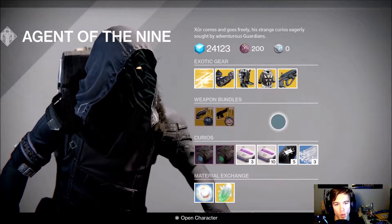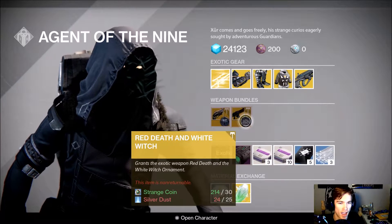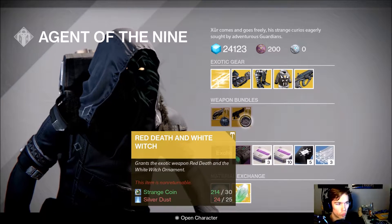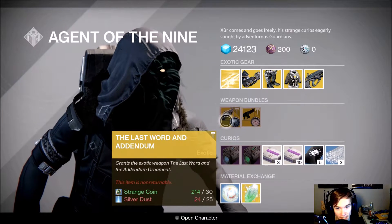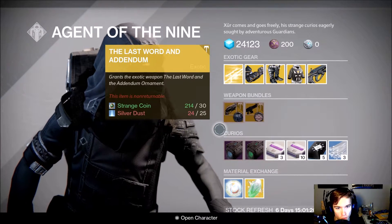For the weapon bundles, he is selling Red Death and White Witch. I actually had a top seven ornament video and White Witch was in one of them. He's also selling Last Word with its ornament.